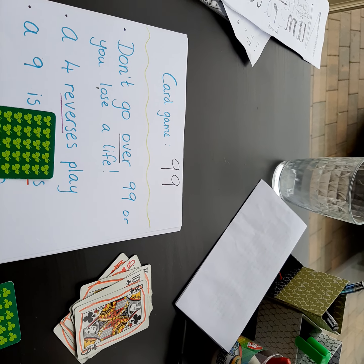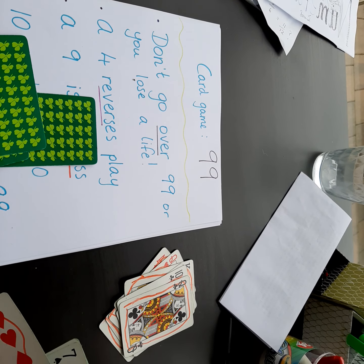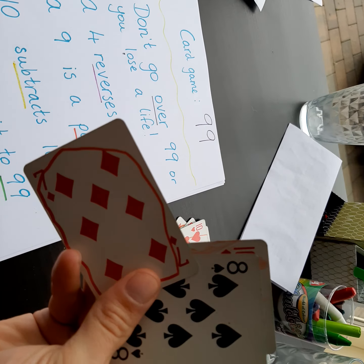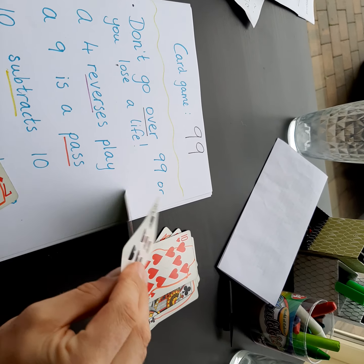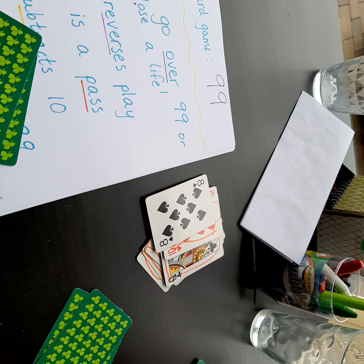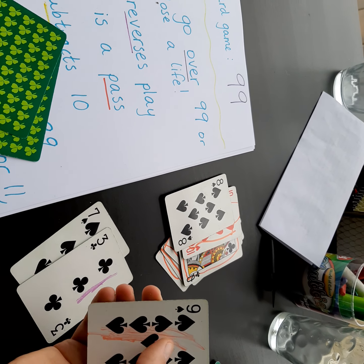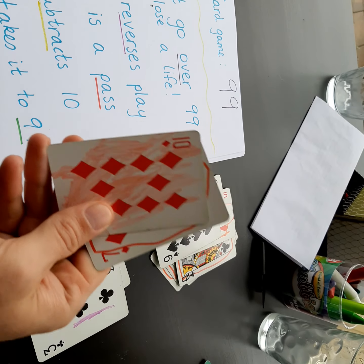I've got an 8, a 7, and a queen. Total is 89. I'll use the queen and try to put them back up to 99 and take a risk — 99. Back to the other person: they've got a 10, a 7, and a 3. Use your 10 again — back to 89. Take their card. I'll save this 10 for later; that could come in handy. I'll use my 8 — so 89 plus 8 gives me 97. Back to this person: 97 plus 7 or 97 plus 3 would bring me over. There's a pass card, so passing it back. And this person has a 10 — it could go on and on.